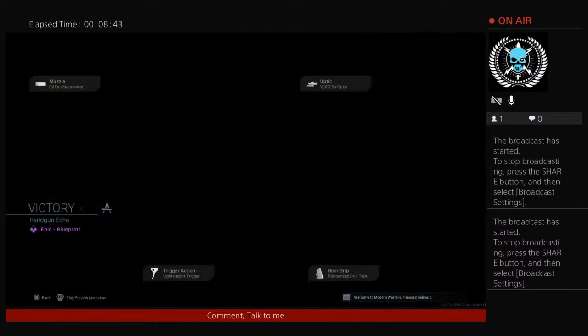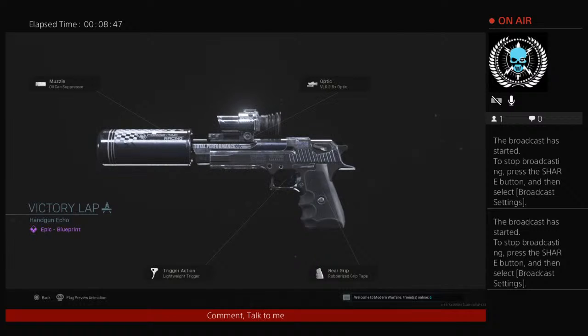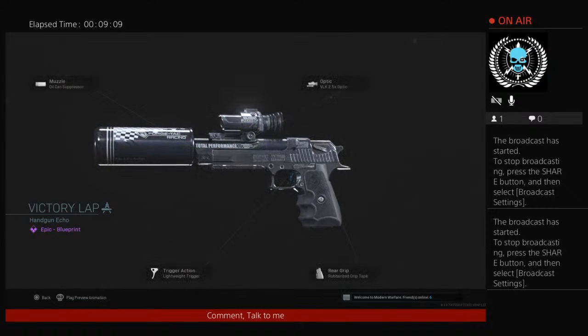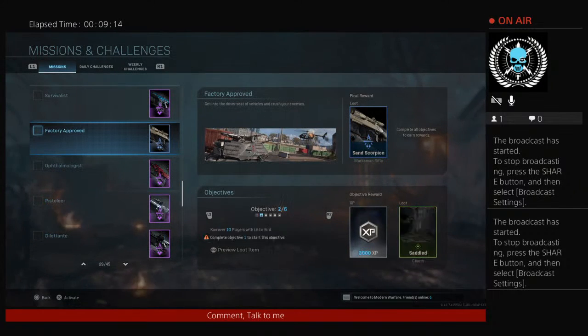That looks a lot nicer actually. And then the Deagle, which also looks incredibly nicer. Oh my god, it's so cool — take the scope off and this thing is cool. I would actually use the oil can suppressor. Take the scope and the stupid oil can off, and I am doing it. This is nicer than the regular variant, for sure — it's nicer than the legendary in the battle pass that's paid for.